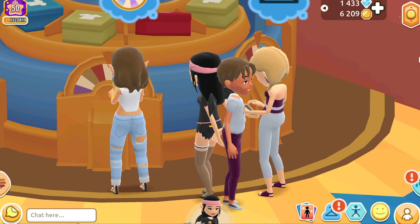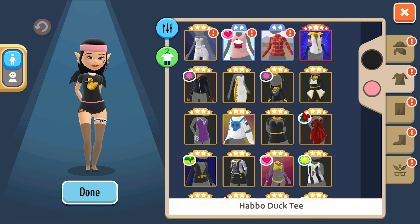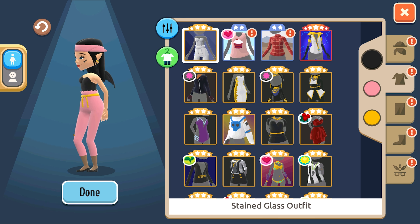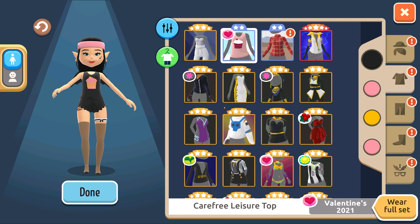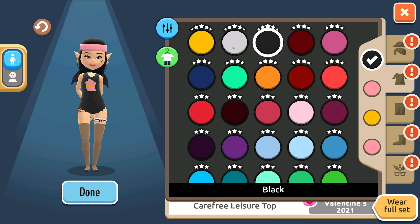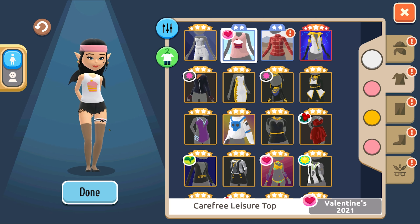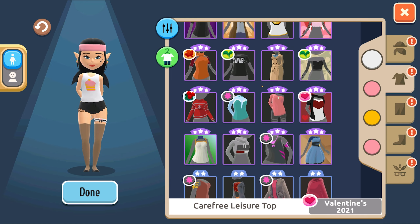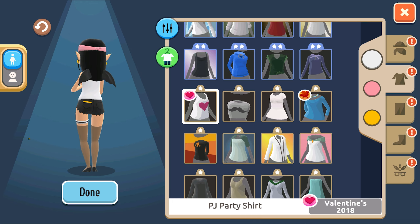Let's take a quick look at the stuff that we got. We got this stained glass outfit - I like that, I think it's cool. And then we got this leisure top. Let's make it white to differentiate. Yeah, it reminds me of that old shirt. It's all the way down here - it reminds me of this. Yeah, it's kind of similar. 2018.